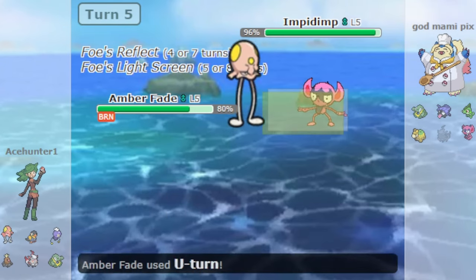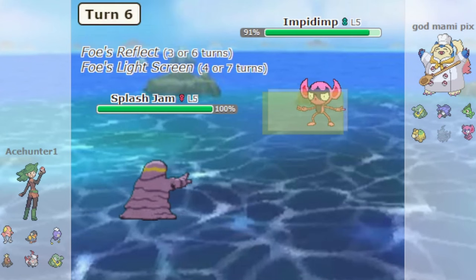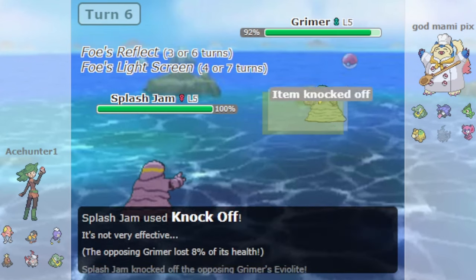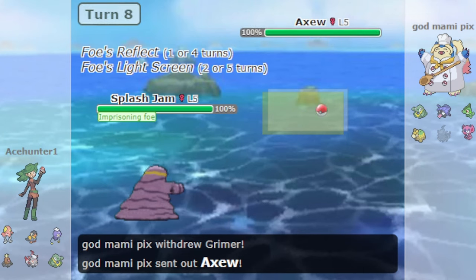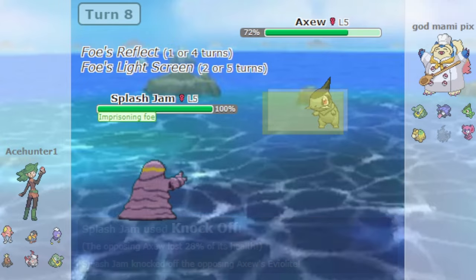Another peculiar move in Grimer's arsenal is Imprison. If you didn't know, if a Pokemon uses Imprison, then as long as the user remains in battle, opponents cannot use any move which is also known by the user. This move is pretty niche and rarely sees any use outside of VGC battles.